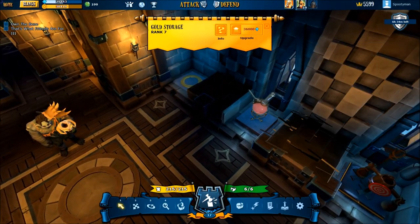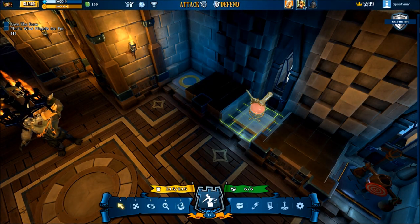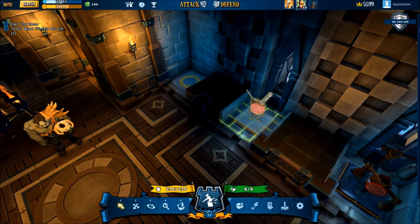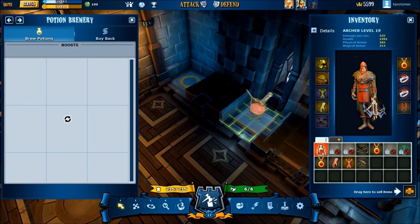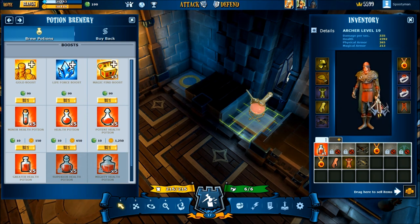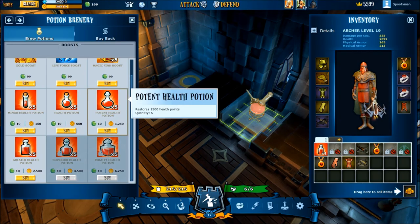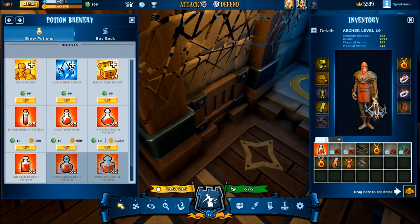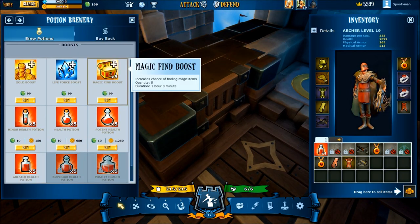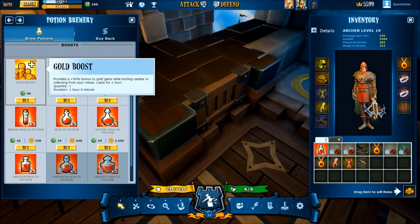Moving on, we have the potion brewery. This is where you get your health potions — very important. You need to visit this often and always. It's basically your only supply of life-giving potions in this game, and as you level up, the potions will unlock and each potion gives you a different quantity of health. Also, in the potion brewery you can buy the magic fine boost, life force boost, and gold boost — all available for purchase for 99 bling, which is the money you get when you donate.